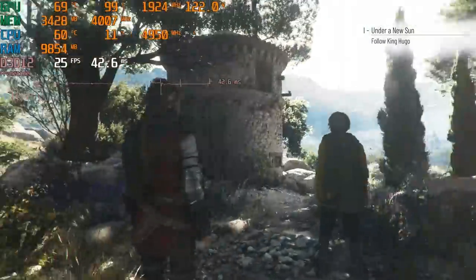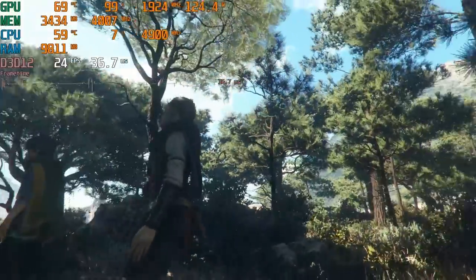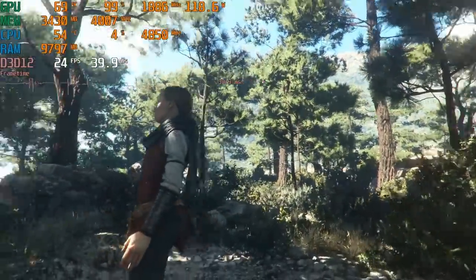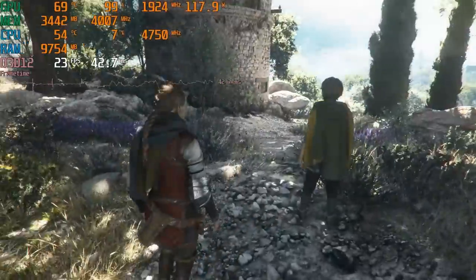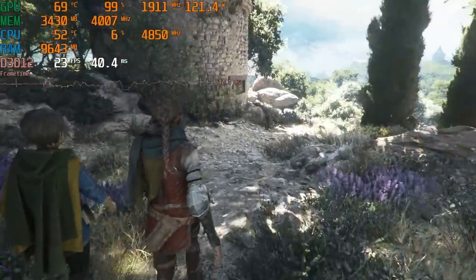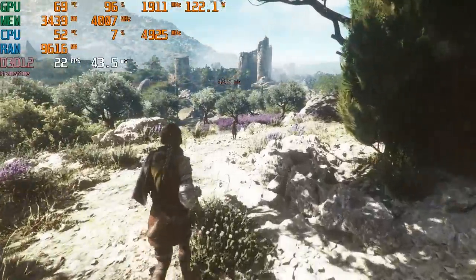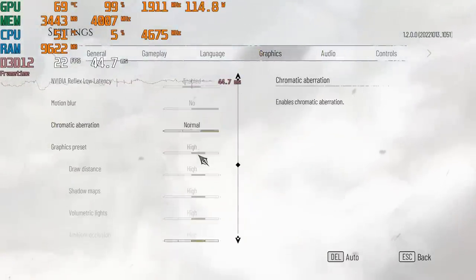We have now loaded in on the high settings. I'll mention there's also the slight recording overhead — I am capturing this on the GPU encoder. That doesn't usually have a massive performance penalty, but I don't think it would get us from 25 FPS back up to 30. So yeah, it's looking like the high settings are not solving the problem. Should we go ahead and try coming down to the medium settings? Let's go ahead and swap over to medium and I will once again restart the game.